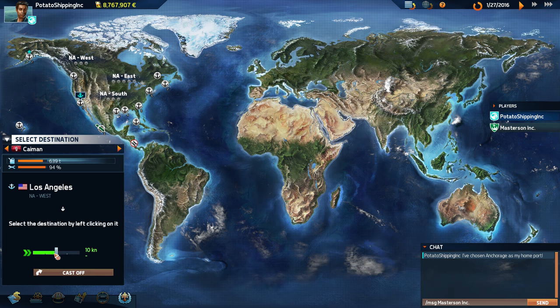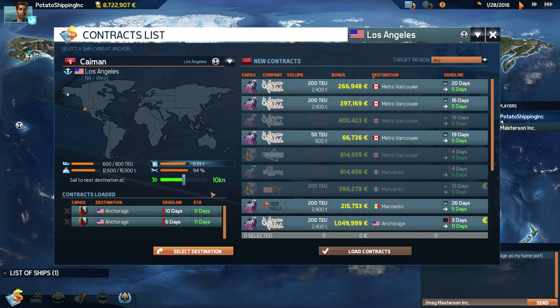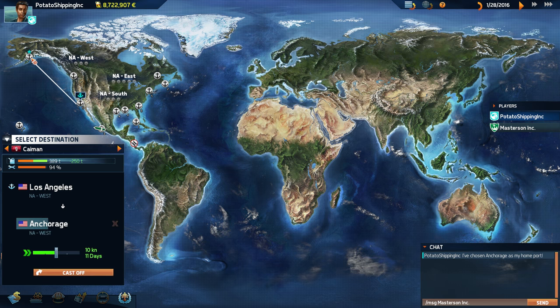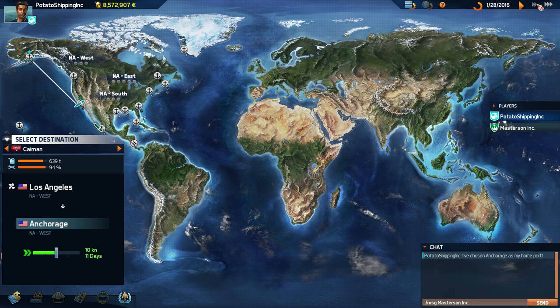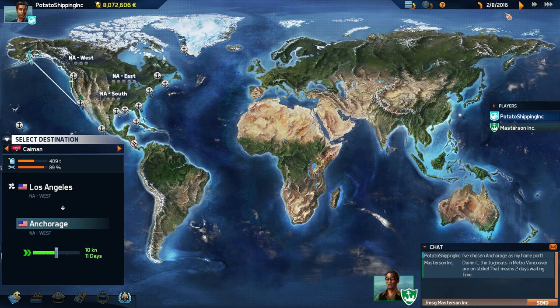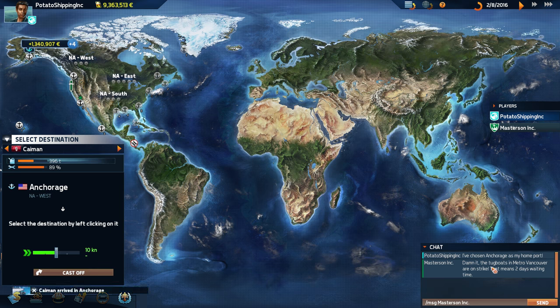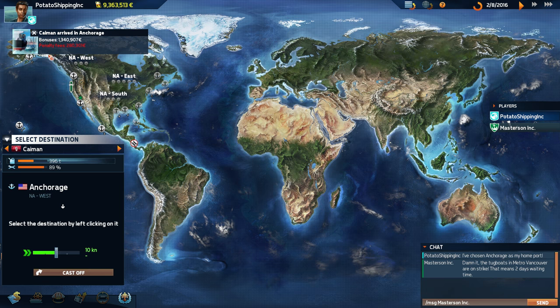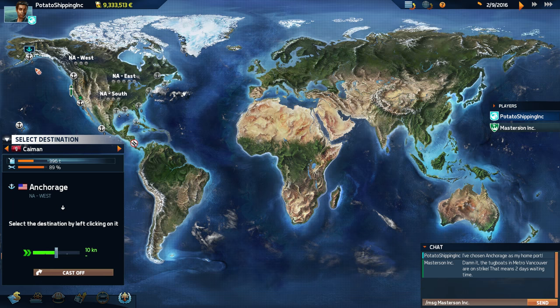We've only got one ship. We're in Los Angeles and there are two contracts going to Anchorage — oh no! Let's select Anchorage as the destination. Did I mess that up? We're going to be very very late with those contracts, which is a big problem. There also appears to be a tugboat strike going on, which is a little bit annoying. We ended up losing a bit of money — I think I completely messed up and didn't read where the contract was going.